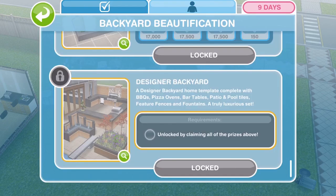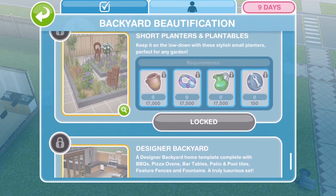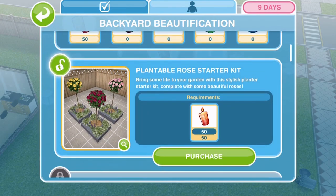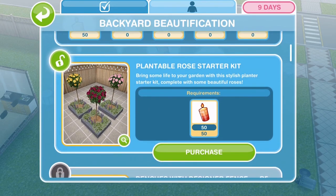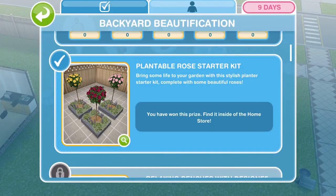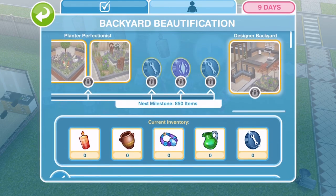The designer backyard is unlocked by claiming all of the previous prizes and definitely you want to work towards that because we get barbecues, pizza ovens, bar tables, patio and pool tiles, beach fences, fountains — it just sounds amazing. We've unlocked our first prize here, the plantable rose starter kit that costs 50 candles, so we can go ahead and purchase that. We have unlocked that now and we can continue moving on.